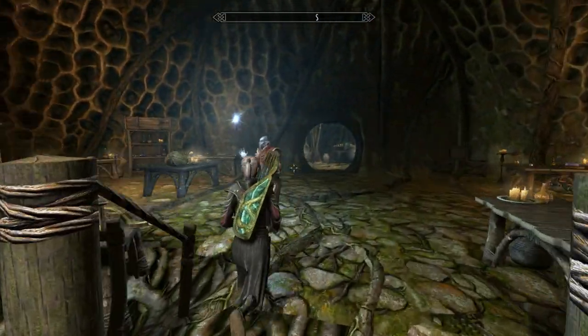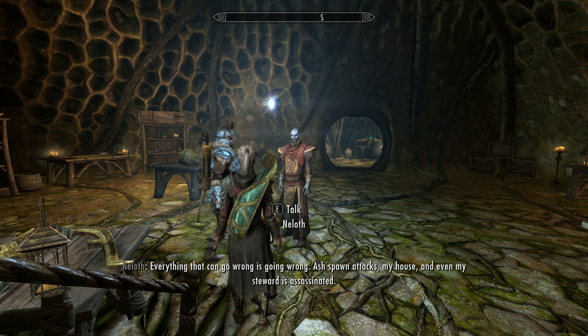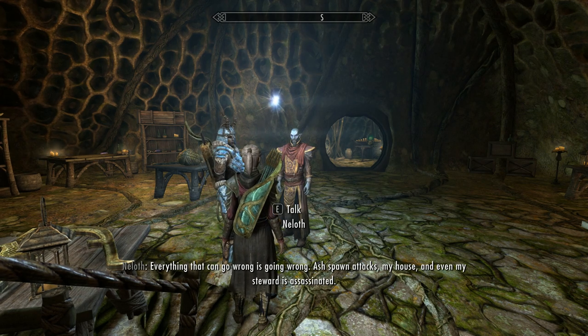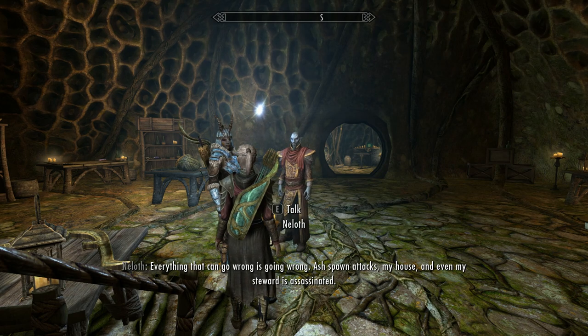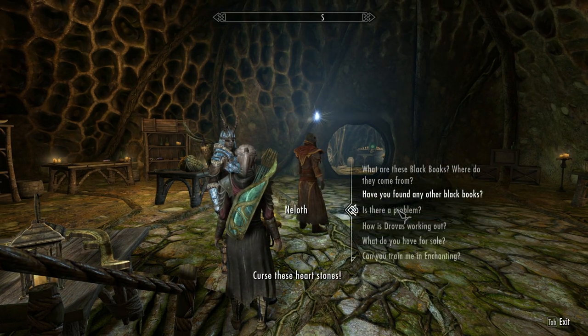So I go to Tel Mithryn and speak to Niloth. He's going on about Ash Spawn attacking his house, his steward being assassinated, and cursing these heart stones.